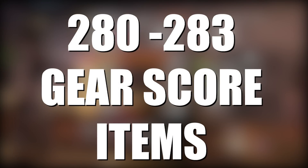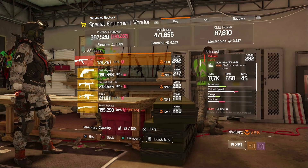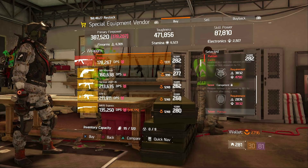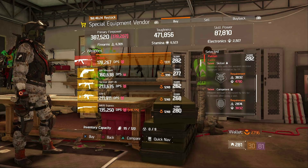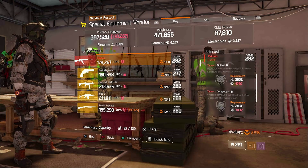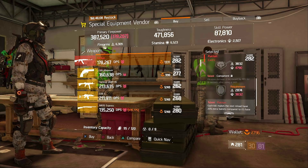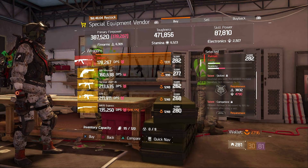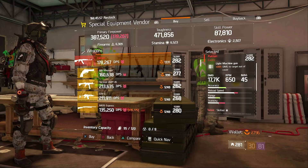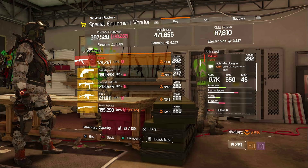Now let's take a look at the 280 to 283 gear score items. In Camp Clinton at 282 gear score, we have the Pecan with 20% damage to targets out of cover. This one comes with Skilled, Competent, and Pecan. I know a lot of people are using these with Lone Star in incursions. With Skilled, you get your signature back for headshot kills. Competent gives you even more damage, and with Pecan you get even more bullets on kills. This can give you more time and power to get that headshot, refill your signature, and kill even more — a nice little circle at 282 gear score.